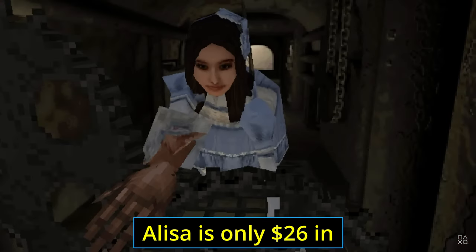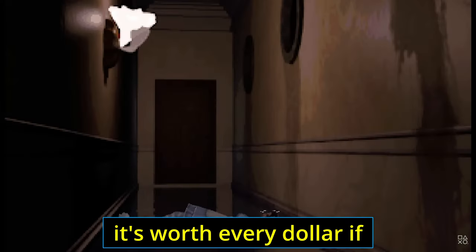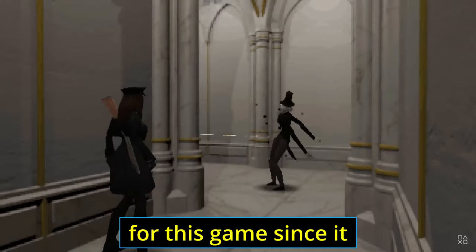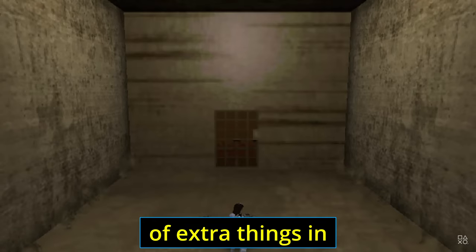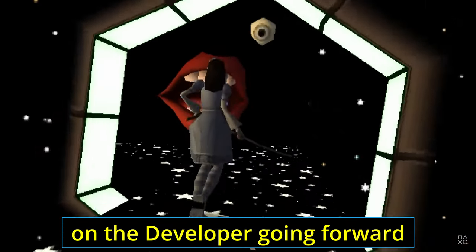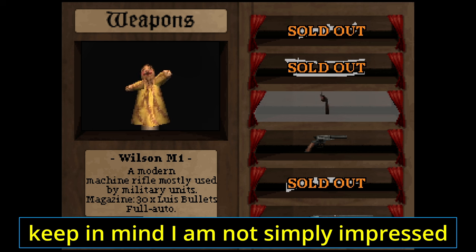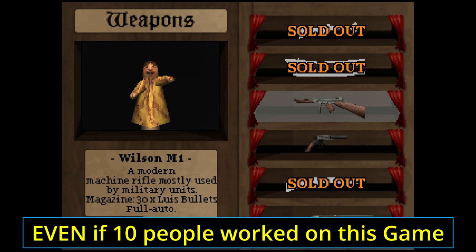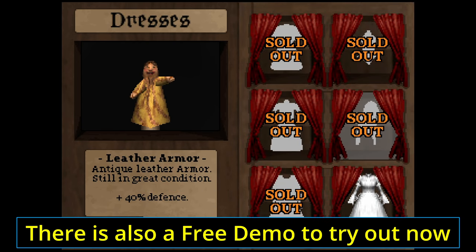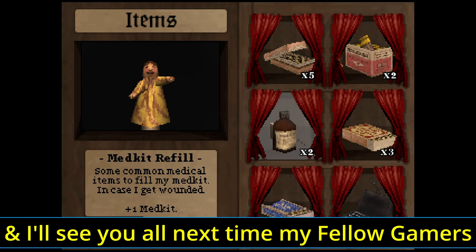Alyssa is only $26 in Australia, full price on Steam. I bought it on a recent sale, but knowing what I know now, it's worth every dollar — you don't need to wait for a sale. The developer has continued support for this game since it launched, and there's a bunch of extra content in the game right now that was not there at launch. I will personally be keeping an eye on the developer going forward. It's amazing to think this is his first game. Even if 10 people worked on this game, I would still be really happy with the end result. There is also a free demo to try out on Steam if you're interested. God bless you all, take care, and I'll see you all next time, my fellow gamers.